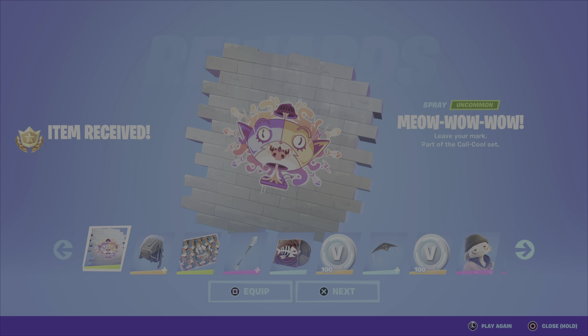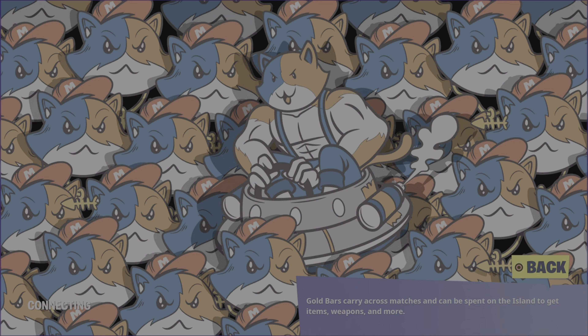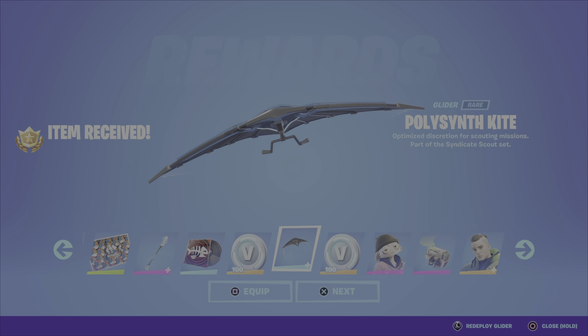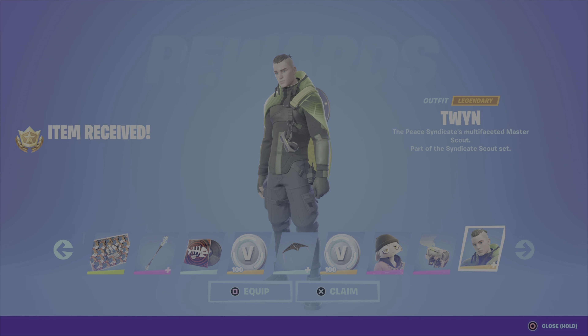On to page eight. The Meow Wow Wow spray, the Electro Guard Pack back bling. This is the Mufeo — instead of a UFO, it's a Mufeo. We have the Electrostatic Impactor pickaxe. The Call It Bad Luck music, Hunter V-Bucks. Poly Synth Kite glider — now that's a nice glider, really cool, simple but sleek, cool coloring. Hunter V-Bucks, the Cloud Nine style for Meow Skulls, the Sardines Cloud Nine style for the back bling, and then we have the Twin outfit.